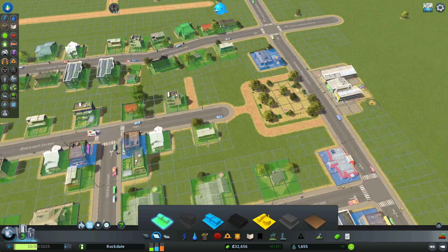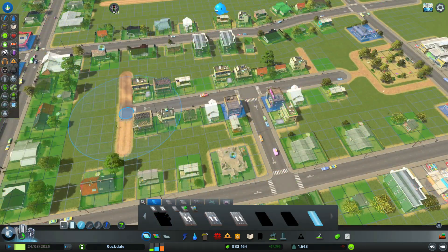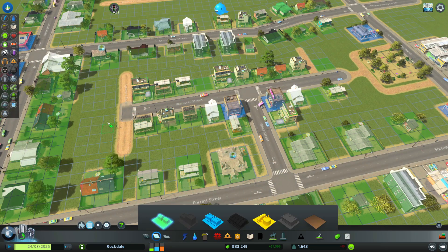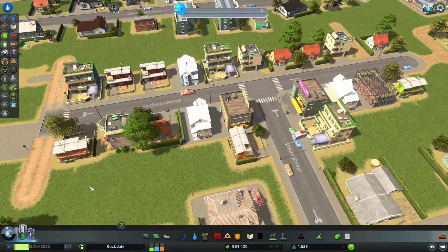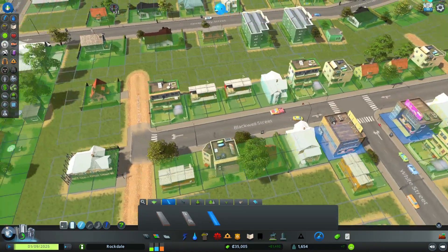Let's go back and zone in the rest of these little two-by-two squares and see what happens. Just enough to not have to destroy that house on the corner. Let's do more zoning. I like how it's putting trees in automatically. Oh, there's the gravel path — I could do this.